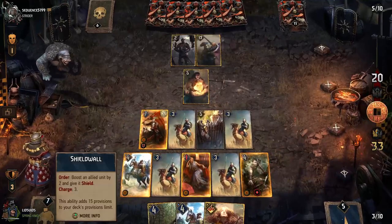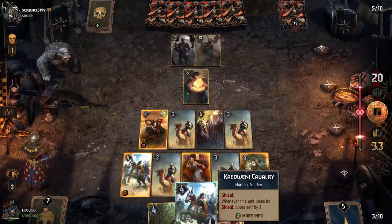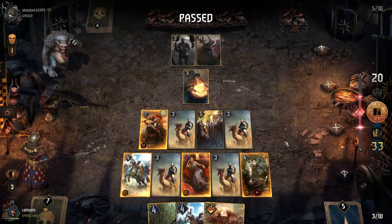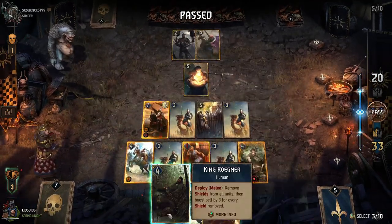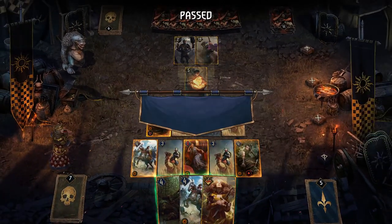We should start using our Shield Wall charges pretty soon here so we aren't rushed on our last turn. Renew — okay, well, they've just given up is what appears to be the case. So obviously Rogner — I'll show you Rogner, or I won't show you Rogner because they'll forfeit.